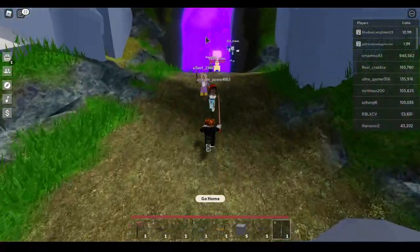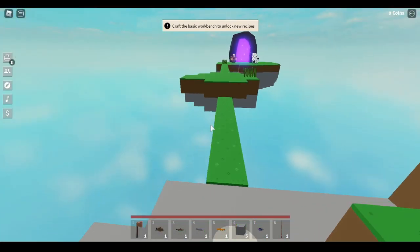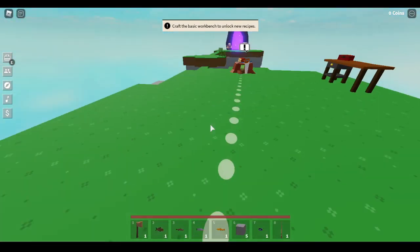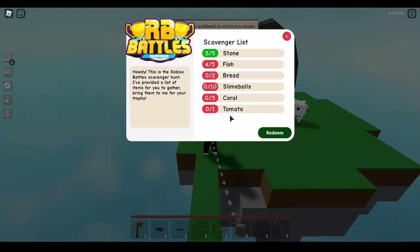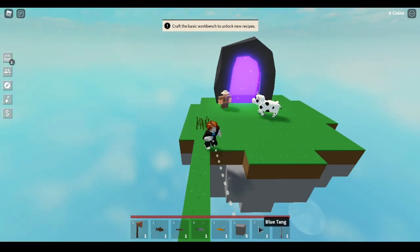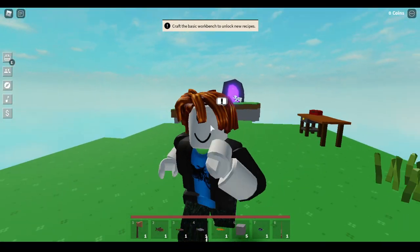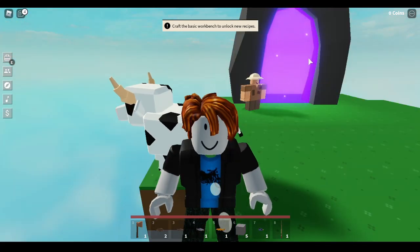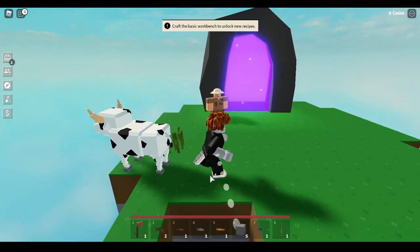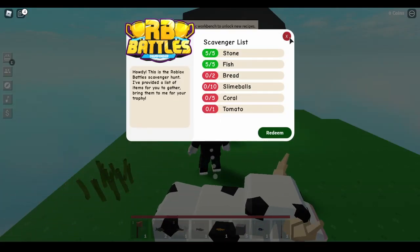Once you're done, go through the main portal again and go back to the RB Battles merchant. There's actually a little glitch right now where it says you only have four fish, but they will patch that soon. If it only says you have four fish, just go ahead and catch another fish so you'll have a total of six. Now it says we have five out of five fish confirmed.